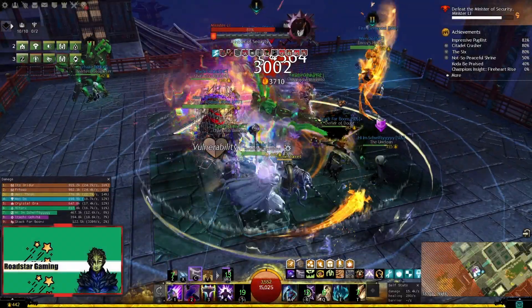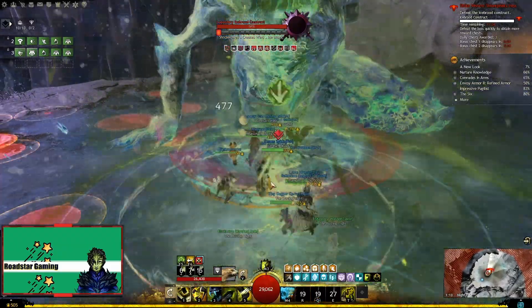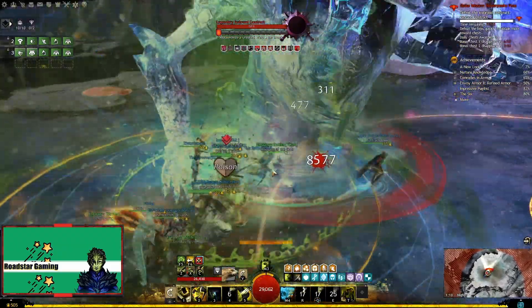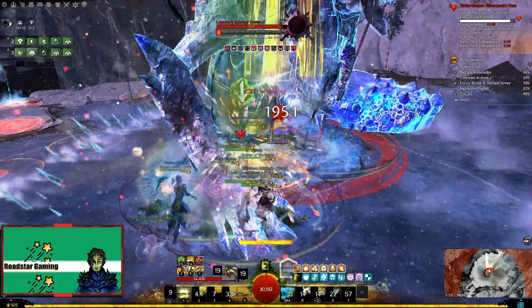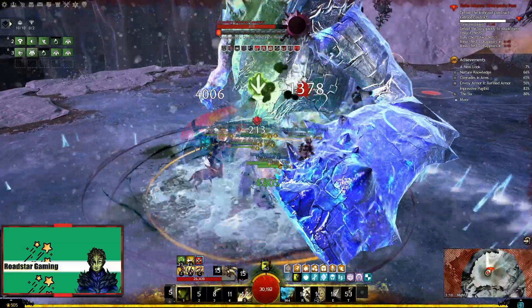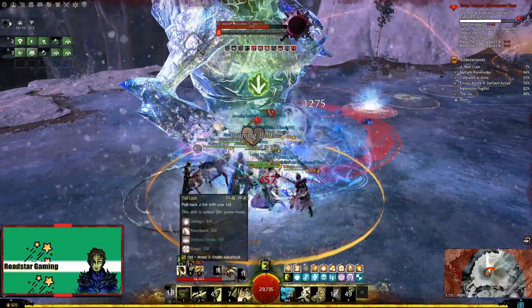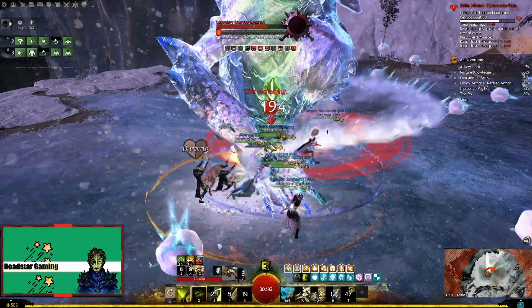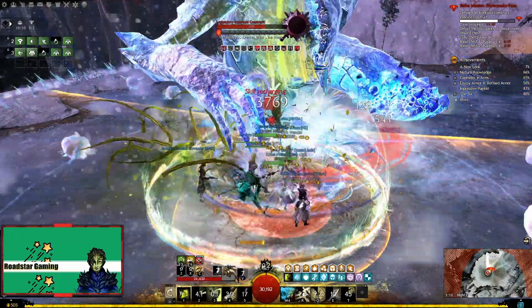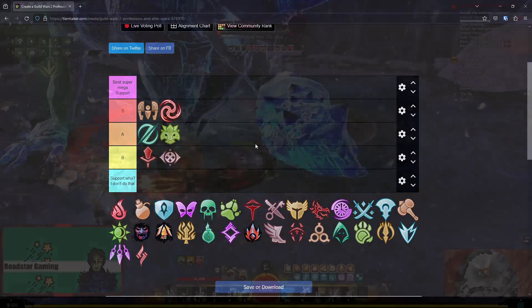We do not have any ranger spec on the board yet. Let's go with Untamed now. The quickness support that can do both heal and dps, but the main focus is the dps build, since healing works but it's not that good compared to Druid for example. The support dps build however is very good with decent damage and plenty of buffs, with the exception of stability which should be fixed in the next SotO release when maces are added for ranger. So this fits in B tier for now because of that missing stability.